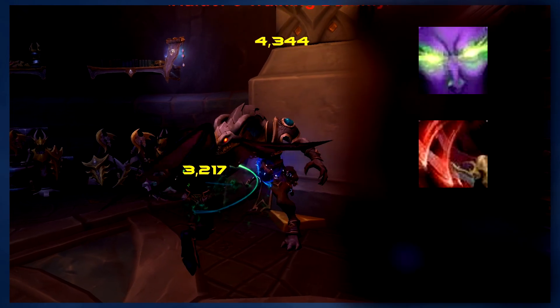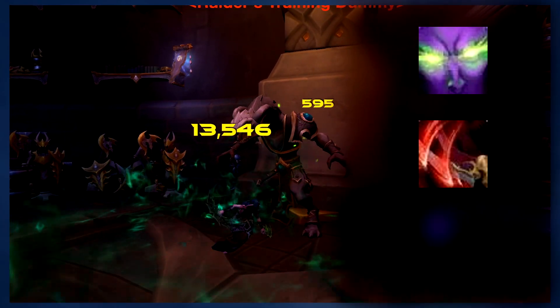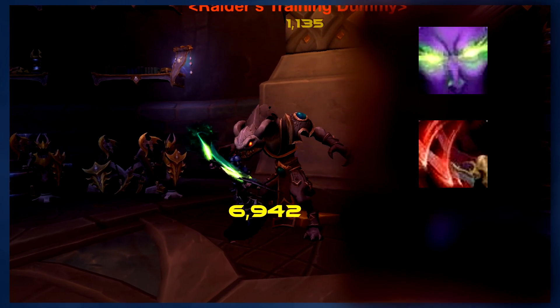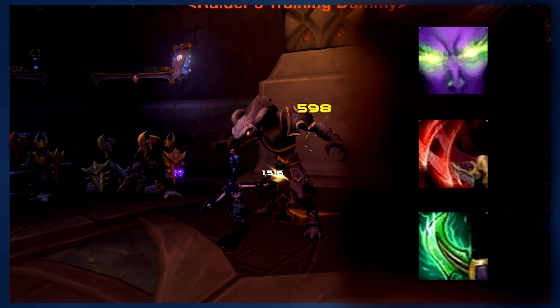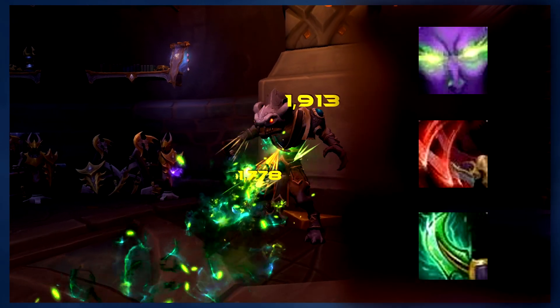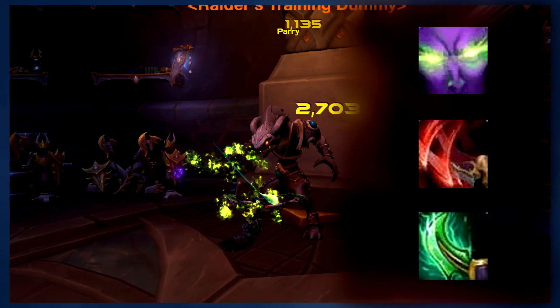Next up is Blade Dance. It doesn't deal as much damage as Eye Beam, but it also has a much shorter cooldown, and it will deal damage to all enemies that are near you. Last up is Chaos Strike. And unlike the other two abilities, this one doesn't have a cooldown. Spend your fury on Chaos Strike when everything else is on cooldown.